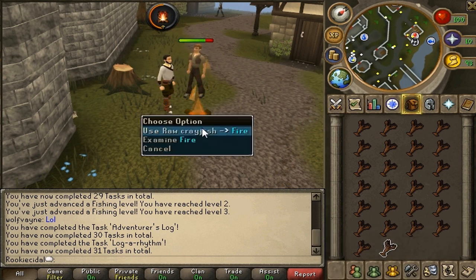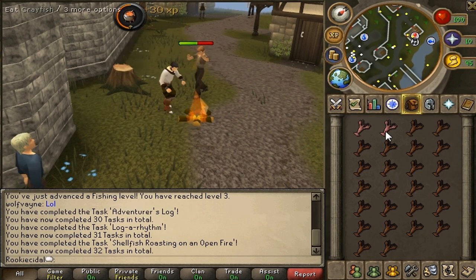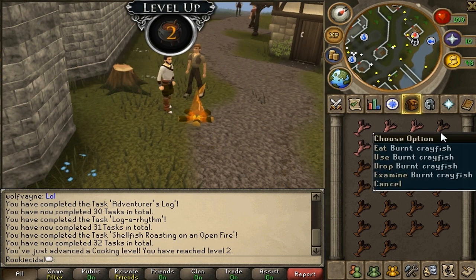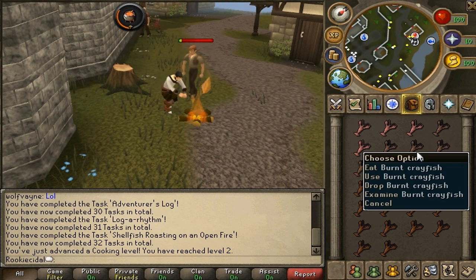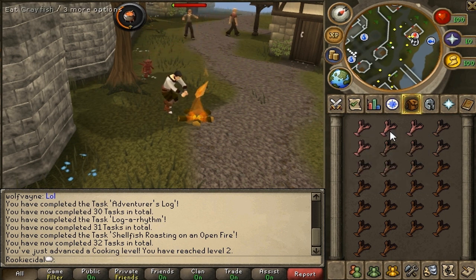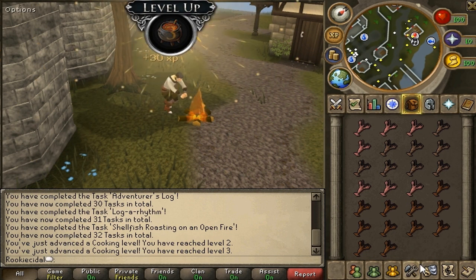To train cooking, use the raw crayfish on the fire and click 'Raw Crayfish' — your character bends down and starts cooking. The crayfish turn pink when cooked successfully and turn black or dark orange when burned — that's how you distinguish burnt from cooked. While cooking you may burn food at low levels. Crayfish are available at level 1 cooking, but you'll burn a lot starting out. When you reach level 30, you'll never burn them again. As you get better, you progressively improve at cooking food.